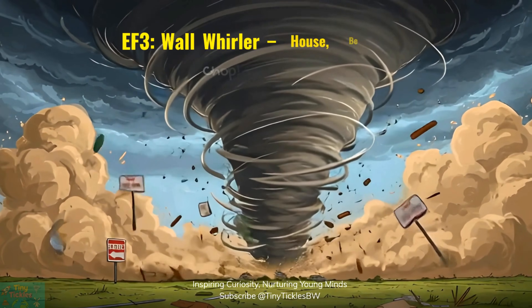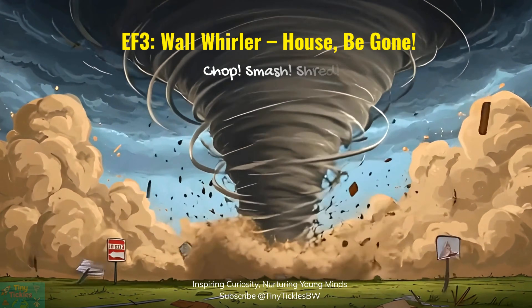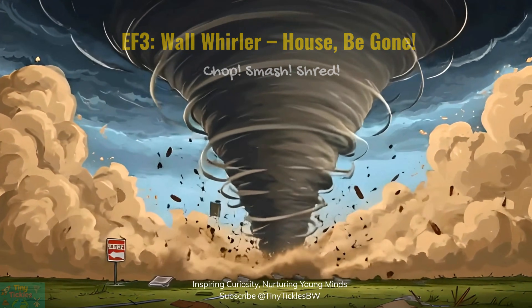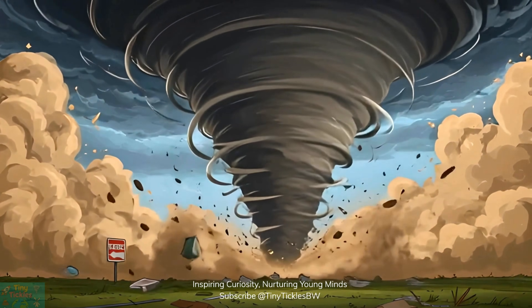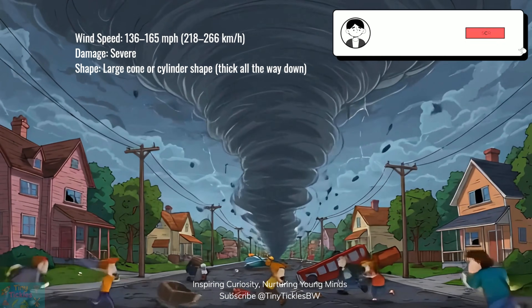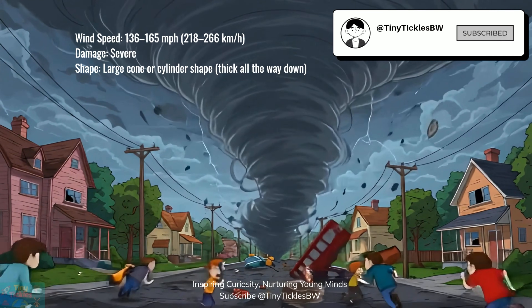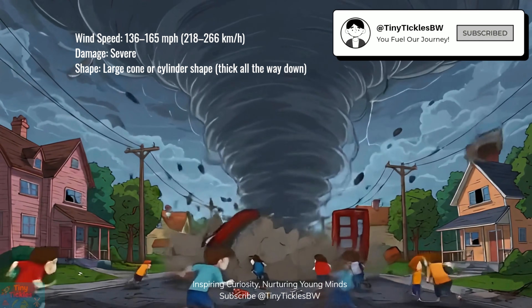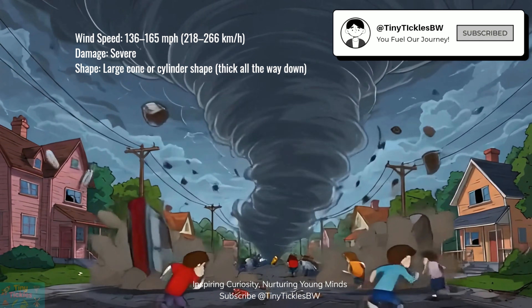Get ready for the Mighty EF-3 tornado. With wild winds between 136 and 165 miles per hour, it can rip the top floors off houses, toss whole forests around, and even knock trains off their tracks. This giant, wedge-shaped twister blasts a huge path of destruction, making everything bend, break, or fly in its wild fury.